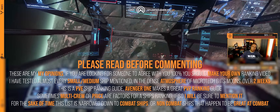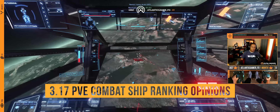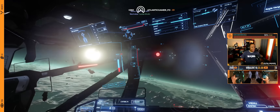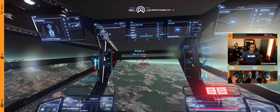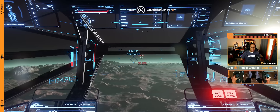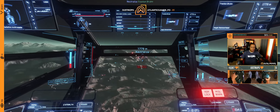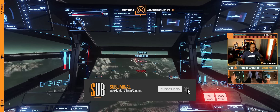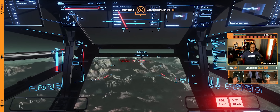Please read this disclaimer before commenting. The server performance in 3.17 has drastically raised frame rates for users across the board. This same performance boost is also responsible for the increased PvE bounty hunting difficulty. In previous patches, the server performance was so bad that an NPC had a hard time hitting you. Now that the servers are running like a top, when an NPC fires at you, especially at close range, they will probably hit you. Meaning rushing into a trio of hurricanes is a death sentence. Distortion weapons are nowhere near as effective at shutting down ships as they were in 3.16.